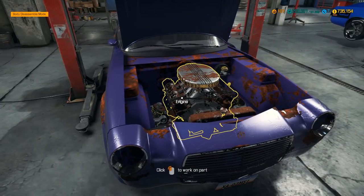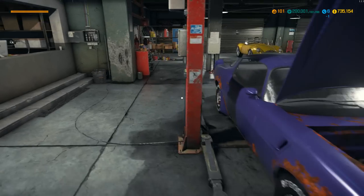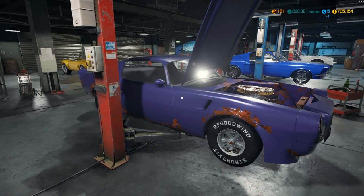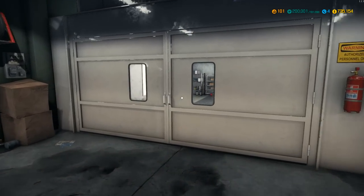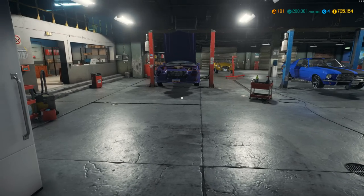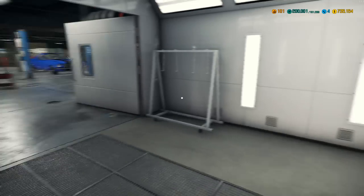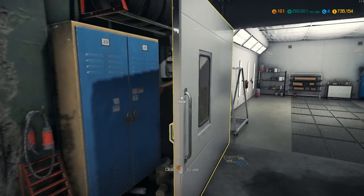First and foremost, we better pull that engine out of there. In order to do that we've got to disassemble the gearbox. Let's get her up in the air. We want to restore the body, so that means all parts have to come off. We can then wheel it into the paint shop over here. If you haven't yet seen the paint shop in the game — really cool. You can put racing stripes and so many different things on your car. You just wheel it in and give it a nice paint job.